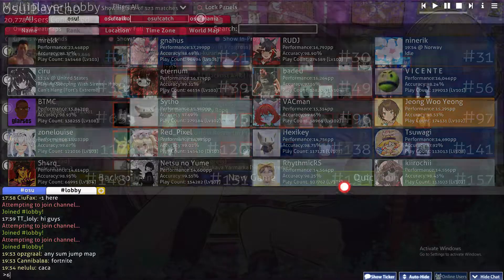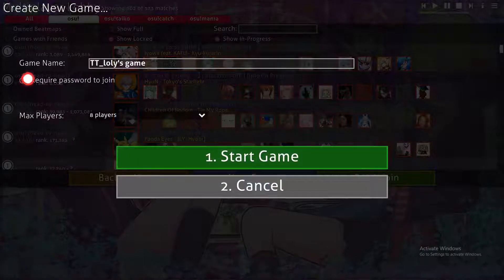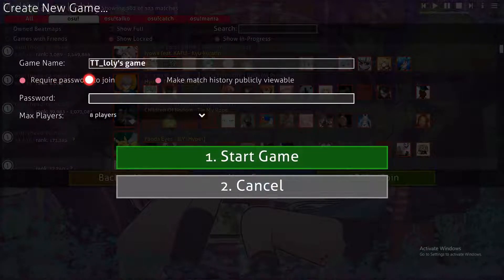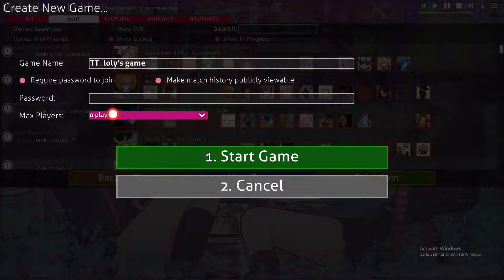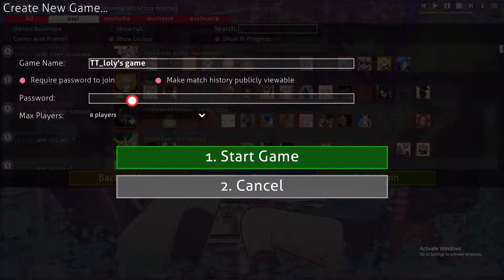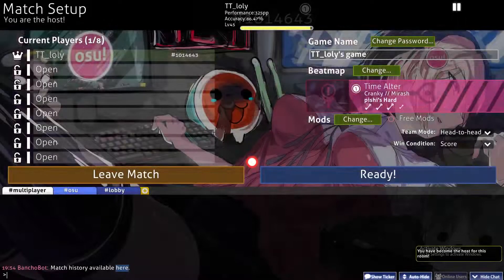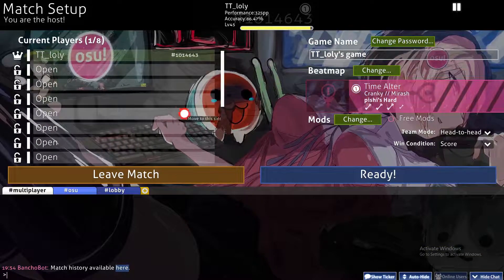To play together, you can create a new game and make it private. Set the number of players depending on how many you have — for example, if you're in a Discord call with eight people, set it to eight, but the maximum is sixteen. Click on Password, type a password, then click Start Game and share the room name and password with your friends.